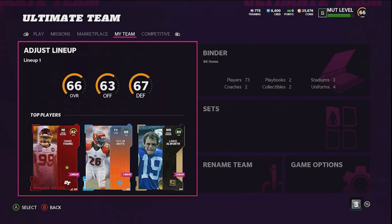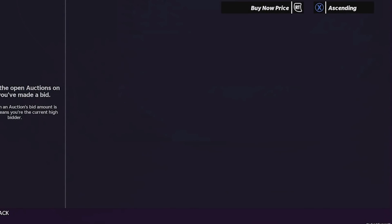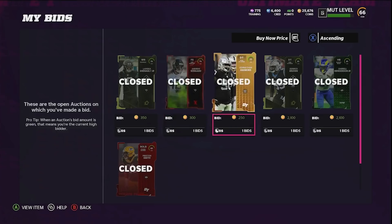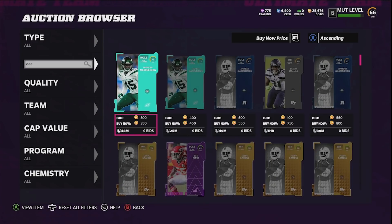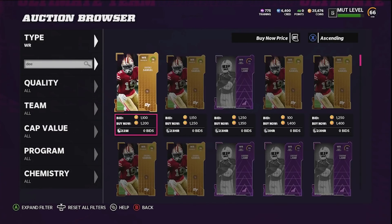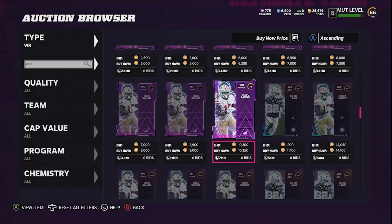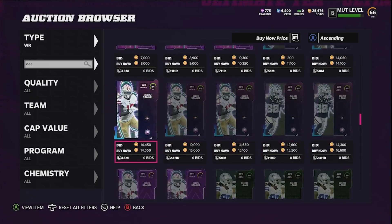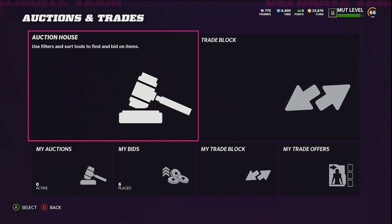The first thing I'm gonna do is a team builder set or two or three. We got ourselves six snipes that add up to a total of 6,600 coins. Moving over to the auction house, we're going to complete the Debo Samuel team builder. The reason is Debo Samuel has an LTD card, meaning you need his team builder to power up. His team builder is currently 14k and should sell quickly, making a quick 5 or 6k.